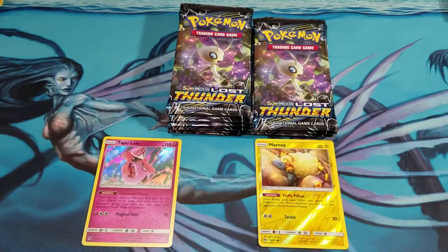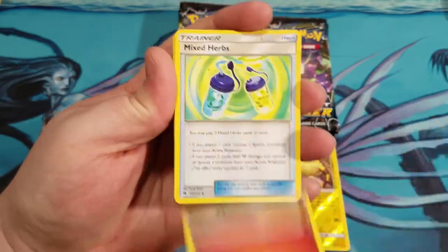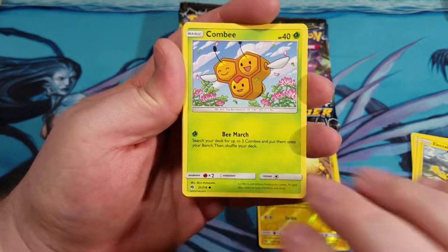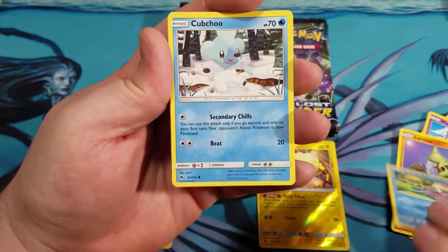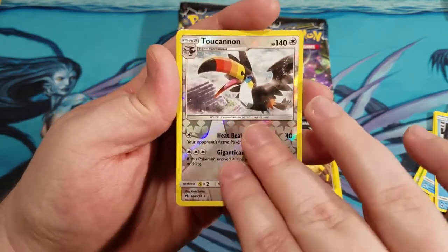Code card. We got the Mixed Herbs, Flaffy, Electabuzz chilling in the tree, Marini, Larvitar, Slowpoke, Cubchew. We got the Toucannon bringing us all the Fruit Loops we could ever want.